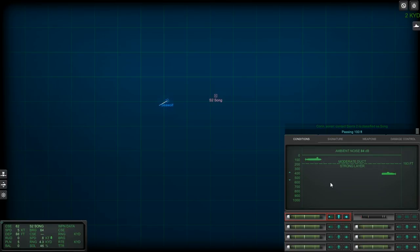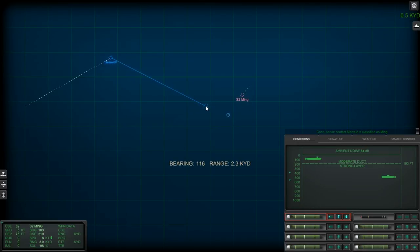Passing 100 feet — why are we surfacing? We're going up for a look, folks. Periscope depth. We're above the layer, which should make this interesting. Sierra 2 is classified as Submerged Submarine — it is a Ming, and it is below the layer. Can I hear this for sure? We're really close. Maybe it won't hear us, because we're above the layer.